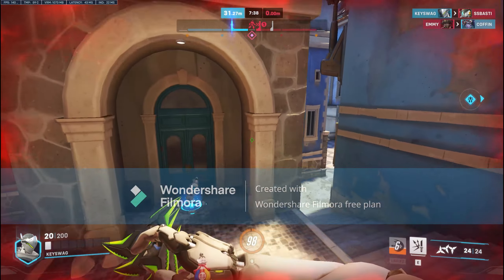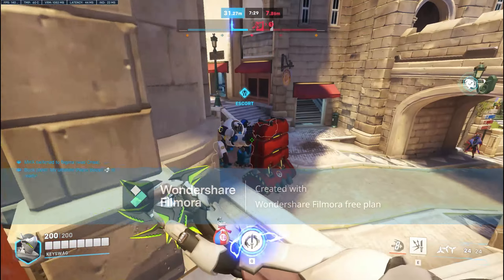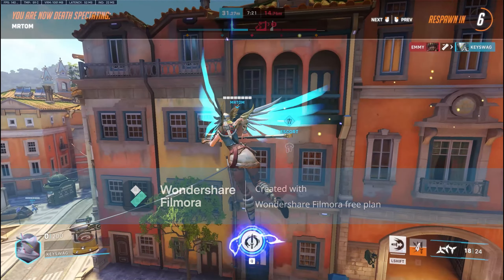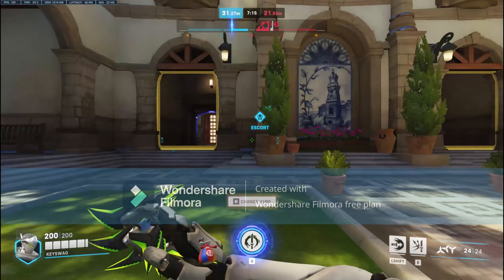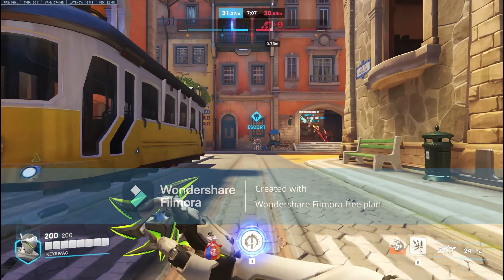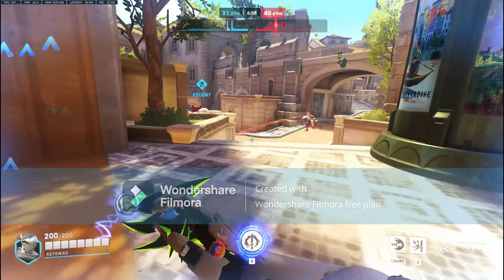I think this primary fire is going to be decent for trying to get rid of flankers like Tracers, McCrees, or any other flanking-type DPS. It could also work against Genjis. So I think Thorn Valley is a decent primary fire — it's not terrible, it would get the job done in most situations. I don't think it's going to be very good when it comes to taking on tanks, but he's a healer so you're not supposed to be doing that in the first place. Overall, I think Thorn Valley is going to be a solid primary fire.